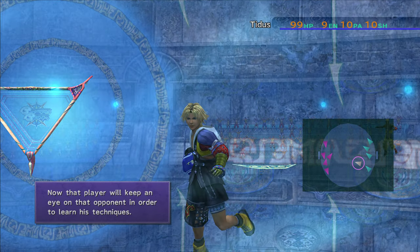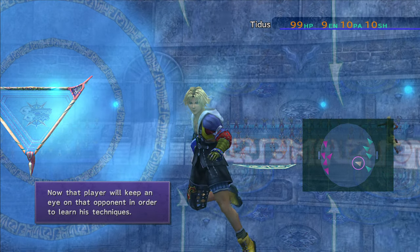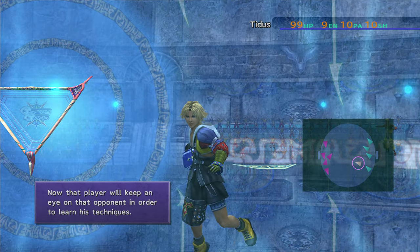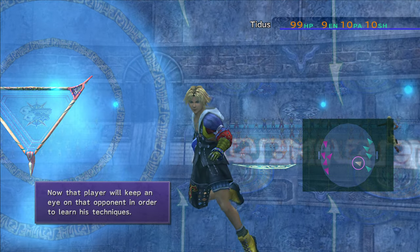You're also going to have an option to choose mark mode. That's a separate formation, but what it does is the player will keep an eye on the opponent in order to learn the technique. When you switch your position to mark mode, the player will actually pursue that opponent.